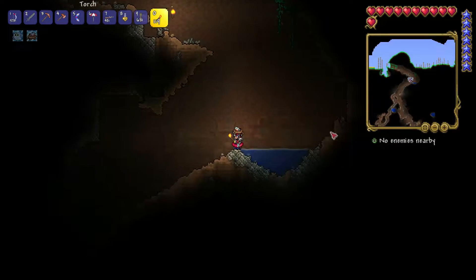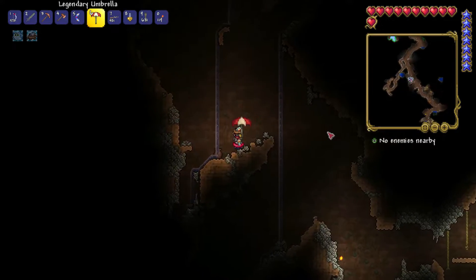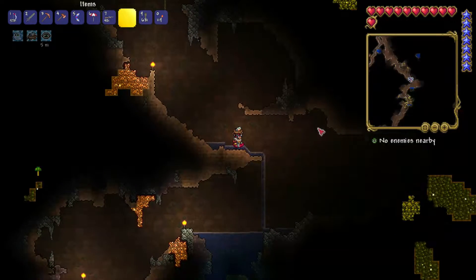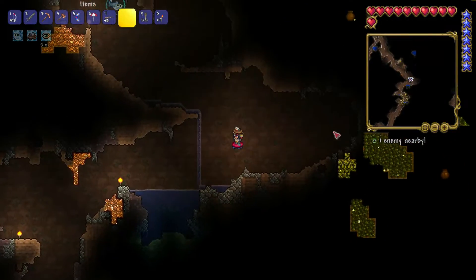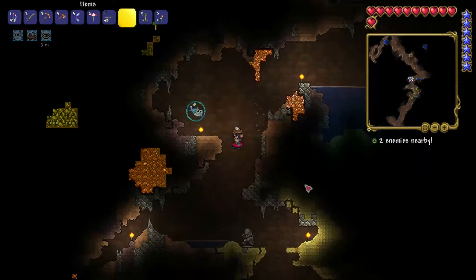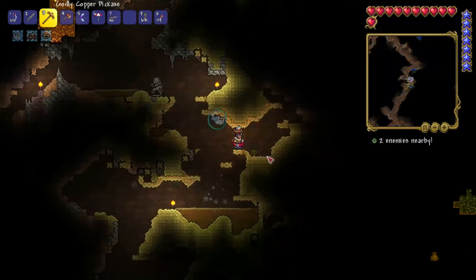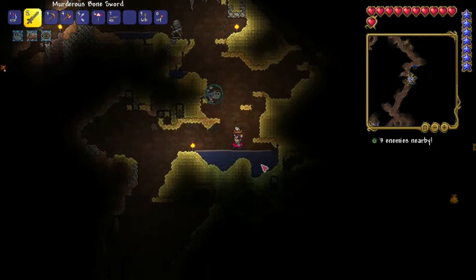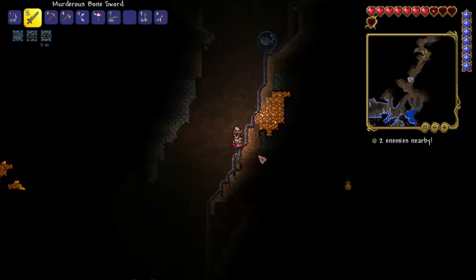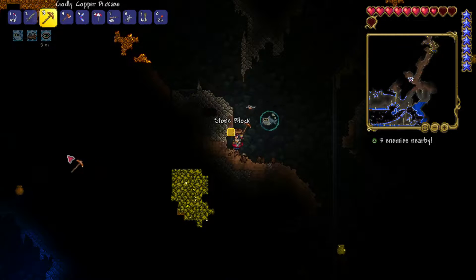Once I get far enough down I'm going to drink the spelunker's potion. Okay, I'll drink it now. That looks like silver. There's a water blue glow — I thought I saw gold or something. I'm going to mine that just in case — are you silver? I'll mine it either way.